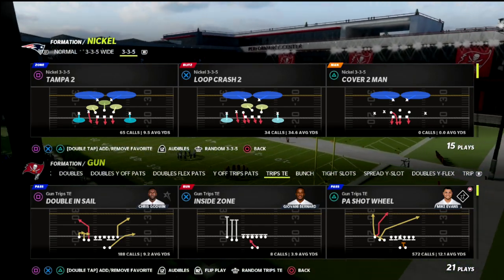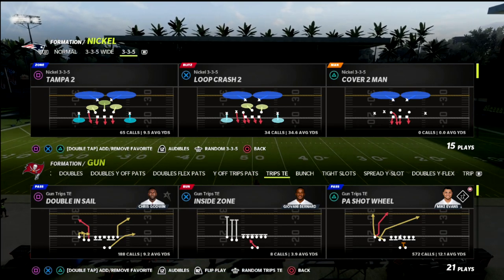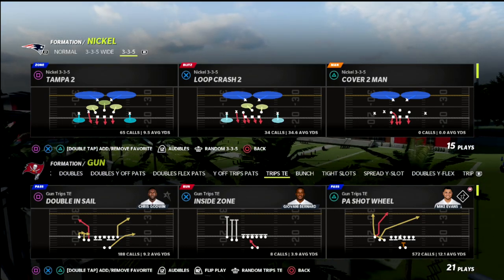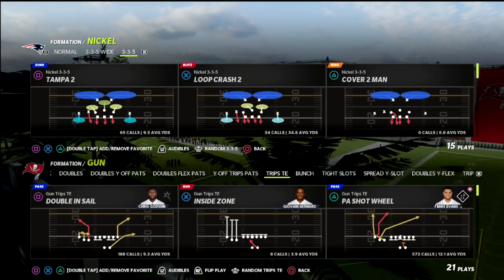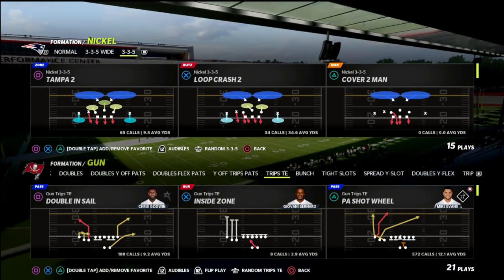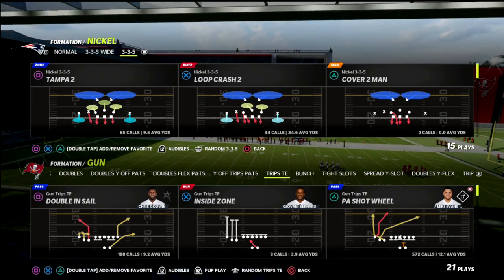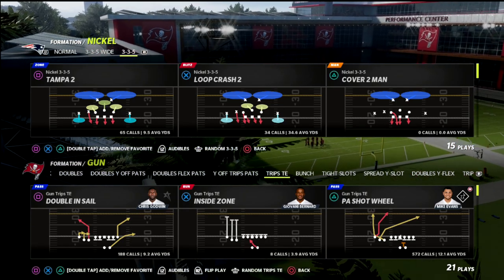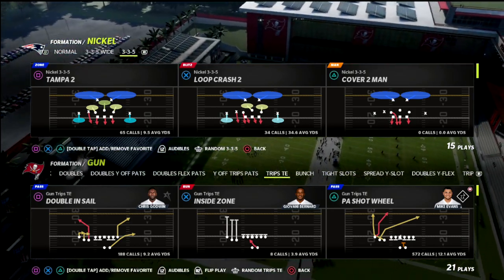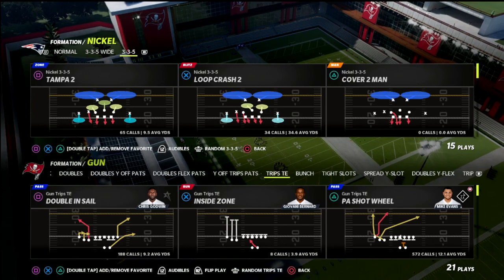It's starting to become my favorite route combination again — it is the air raid Y crossing concept. We're going to show you how to use this to beat every defense in the game. It comes out of PA Counter Go, which has probably some of the best pass blocking in Madden 22. I've got a full ebook on trips tight end in my Patreon membership for just $10 a month, which also includes all 20 of my Madden 22 offensive and defensive ebooks, updates, and weekly meta update videos.